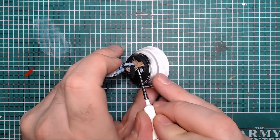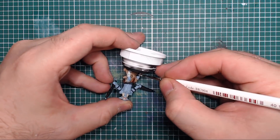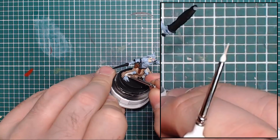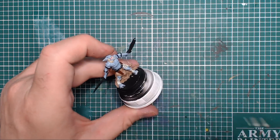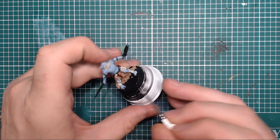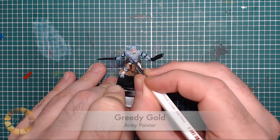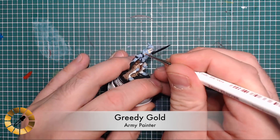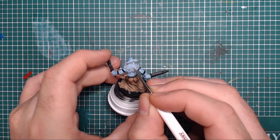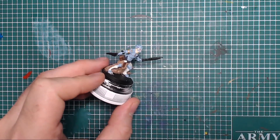Brain Matter Beige is next to paint the bandages around both shins and ankles. Watching this footage I notice Austin often has quite a lot of paint on his brush going all the way up the bristles to the ferrule - I'd recommend keeping paint on just the tip. It allows faster painting but will damage your brushes. I've had the same Army Painter brushes for around a year now and they're only just starting to wear out.